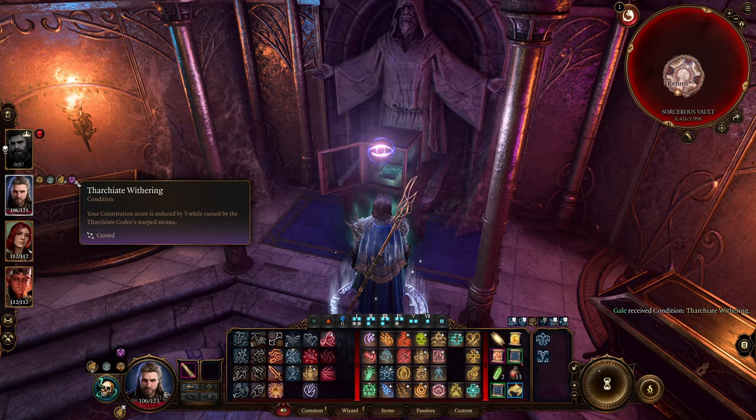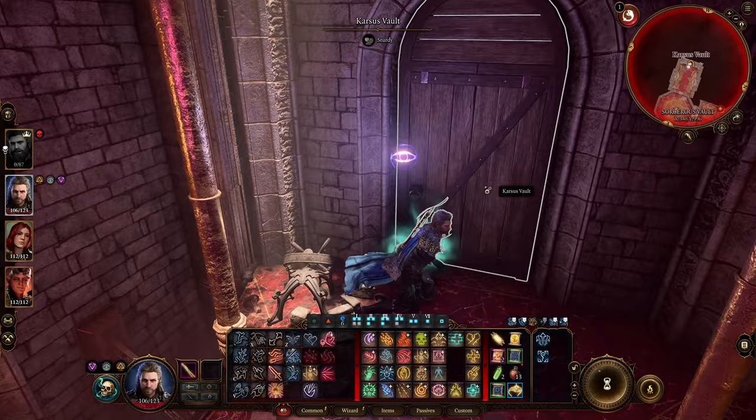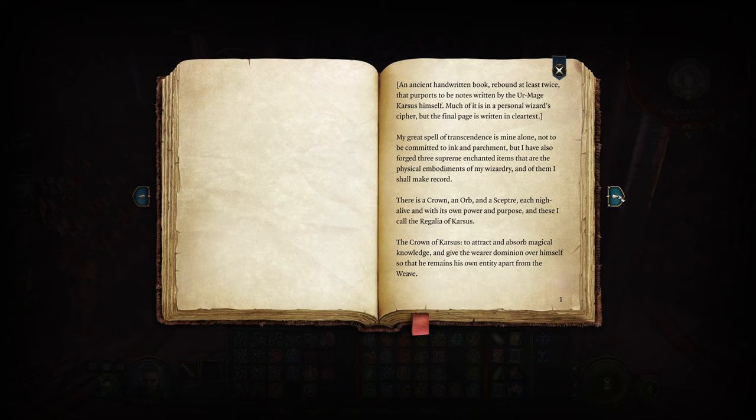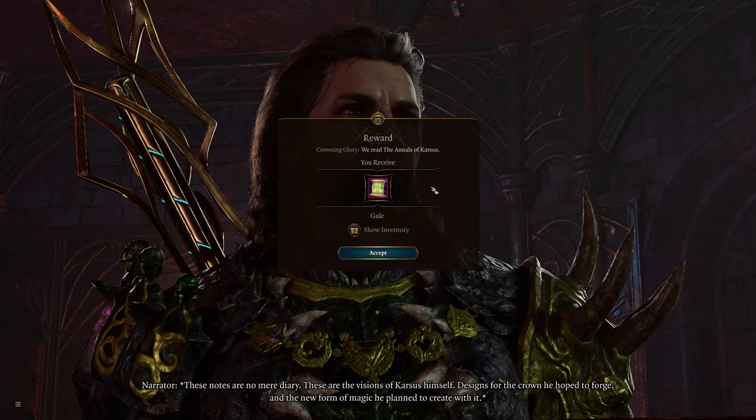Once you're done with that, go back to the main room and go to the opposite side — this is going to be the Door of Karsis. Continue on into Karsis' vault and there's going to be the Annals of Karsis. Read that and it's going to give you a spell, but it also furthers Gale's quest. So if you're doing that in Baldur's Gate 3, it's going to help further your quest line.